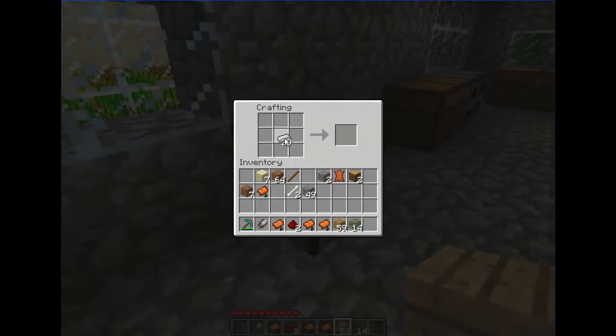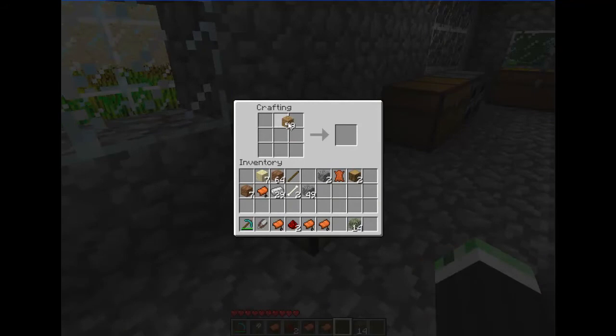To craft a piston: first put three wooden planks on top, then place cobblestone down the sides, put one iron ingot in the middle, and redstone in the bottom. And you get yourself a piston.